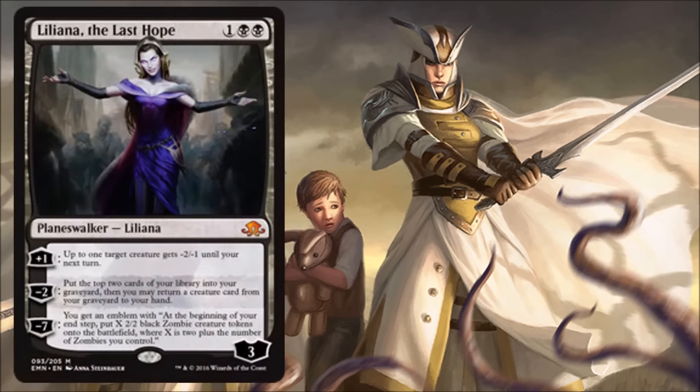Alright, maybe the big card everyone's been waiting for: Liliana the Last Hope — two black and one — planeswalker, mythic, three loyalty. Plus one: up to one target creature gets minus two, minus one until your next turn. Minus two: put the top two cards of your library into your graveyard, then you may return a creature card from your graveyard to your hand. Minus seven: you get an emblem — at the beginning of your upkeep, put X 2/2 black zombie creature tokens onto the battlefield, where X is two plus the number of zombies you control.